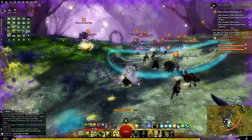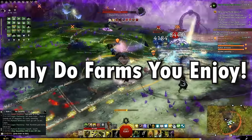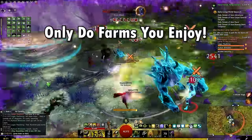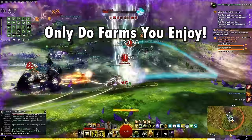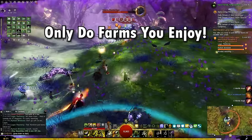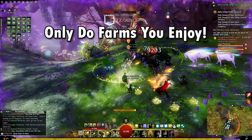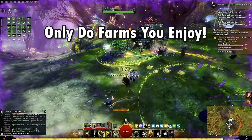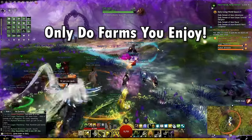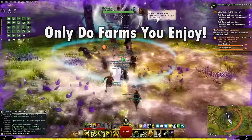There's a few things that are relevant no matter what farm you're doing. The first is simply to make sure that you're farming content that you enjoy playing. Guild Wars 2 is a game, and we play games to have fun. Farming stuff you hate just because it makes slightly more gold per hour will do nothing other than burn you out, and you'll make significantly less gold in the long run. Find farms that you enjoy playing and will give you decent gold per hour. Switch it up if you get bored, there's plenty of options.